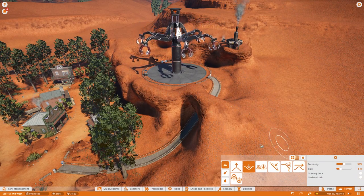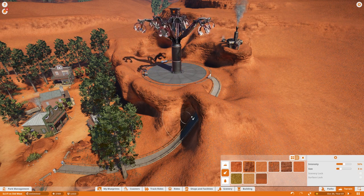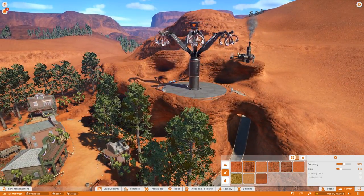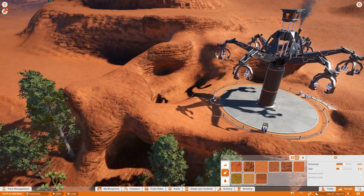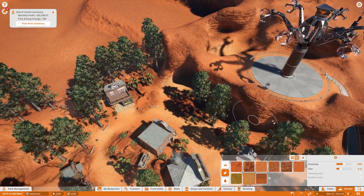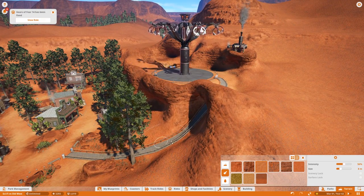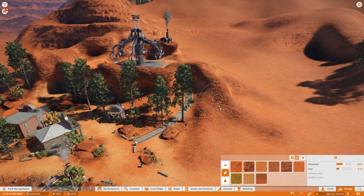Now we need to think about the landscape — is this a barren landscape? Are all the plants dead because we're extracting oils from the earth? I want to add more trees so this isn't too obtrusive within the land. We're getting details established and making huge progress blending this in. That's been the main goal with the last three rides we've built — giving them a wild west theme, like Gears of Fear and the bumper car ride — and I think we've done a pretty good job giving them their own identity.